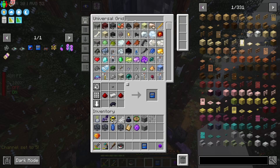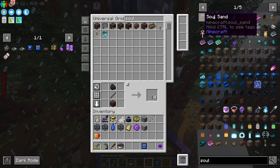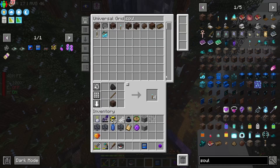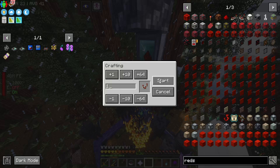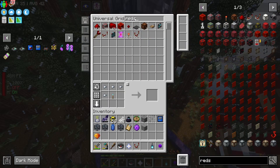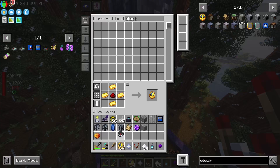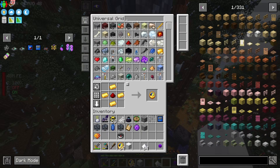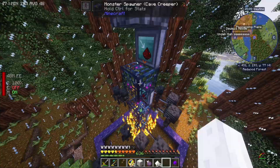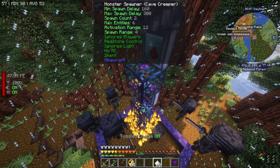Obviously I'll load it up with everything it needs: soul lantern, soul torch — that's easily done. What's the other stuff we need? Nether star to ignore players, then a redstone comparator to allow it to be controlled by redstone, and then a bunch of sugar and a ridiculous amount of clocks — more clocks than you think it needs. Also wool and a chorus fruit to make them quiet and no AI. Spiders are at 800 spawn delay, skeletons are at 300, and creepers are at 8.